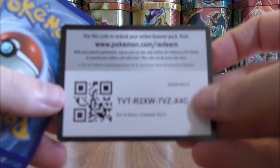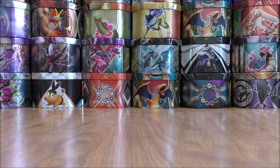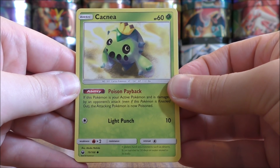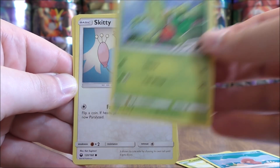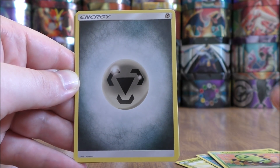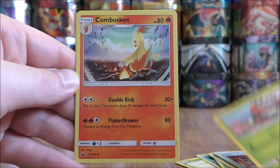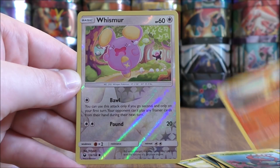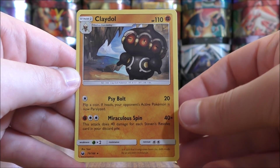Rayquaza pack now. As of recording this video, Rayquaza GX — just the regular GX — is worth $30 and is in very high demand. This pack starts with Cacnea, Luvdisk, Trico, Skiddy, Spinarak, Metal Type Energy, Hustle Belt, Volbeat, Combusken, a Reverse Hollow of a Whismur which is just a common, and the final card is a Claydol.